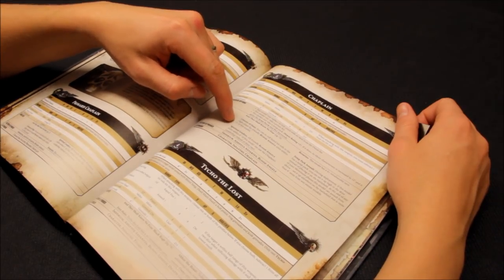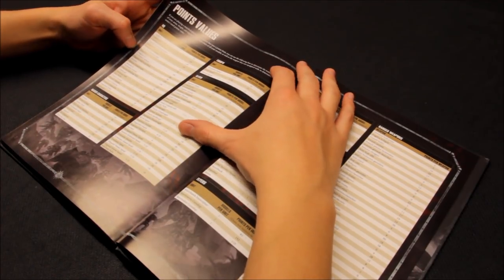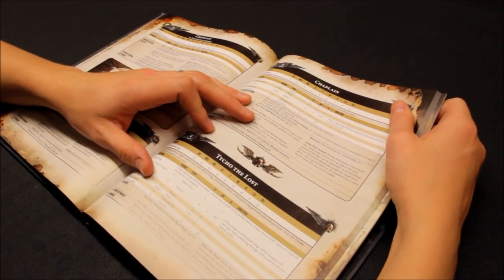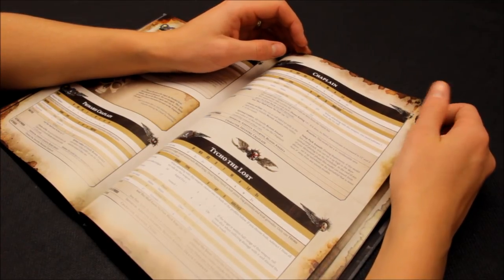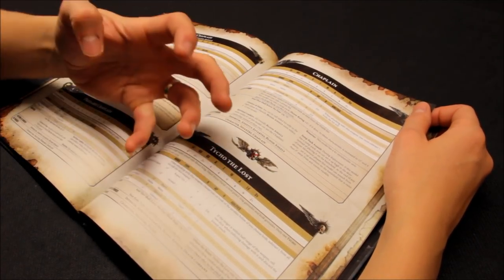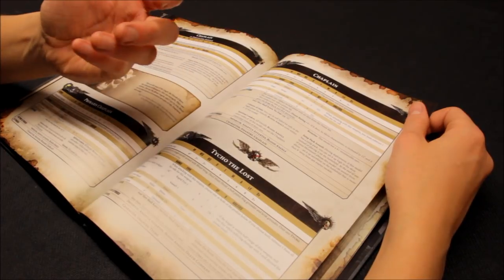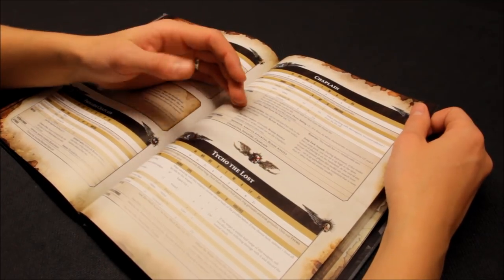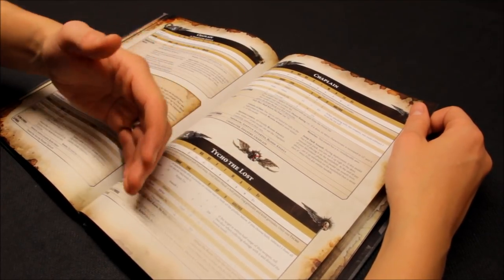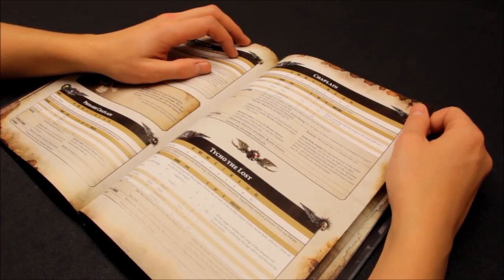A regular Chaplain is only 72 points and has Litanies of Hate — re-roll failed hit rolls in the fight phase for Blood Angels units within 6. I use this as a cheaper option. The ability to re-roll hits is exceptionally helpful for elite armies where every hit counts, especially for smaller expensive units with upgraded weaponry.